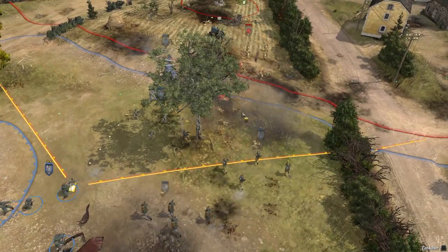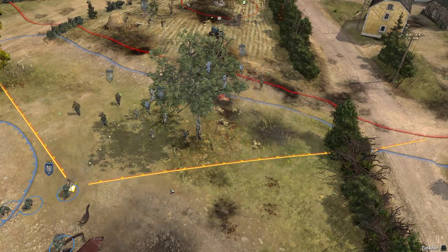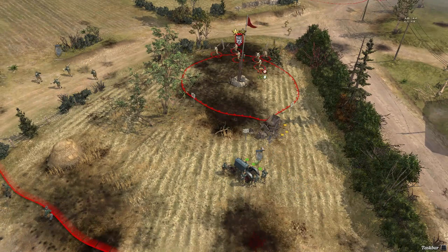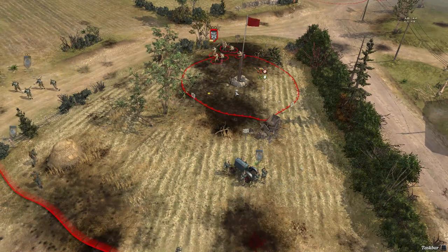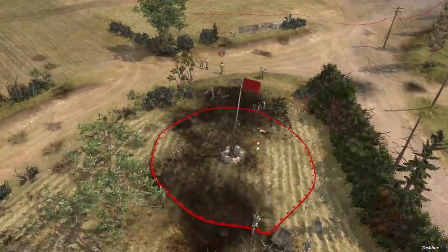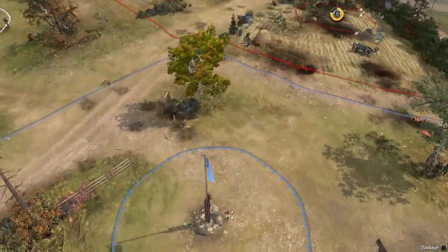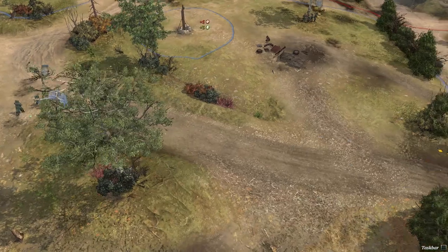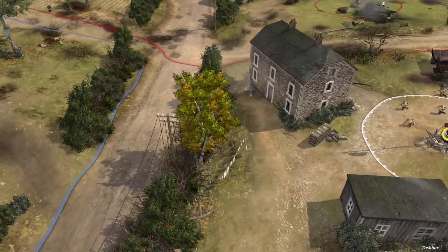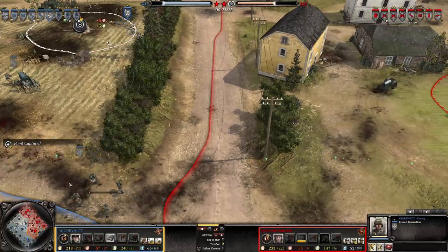He is switching everything over to this side. I'm moving here again and got the second structure, but sadly killed by this MG42. All the while I am capturing this side over here completely and I have the airplane up - an IL-2 Sturmovik making its flight over this area, trying to see what they're doing.